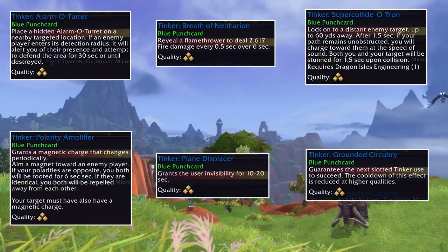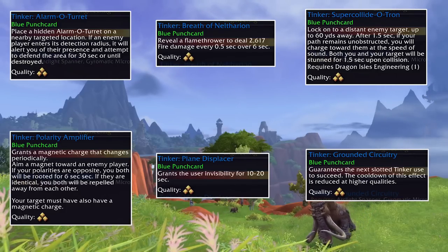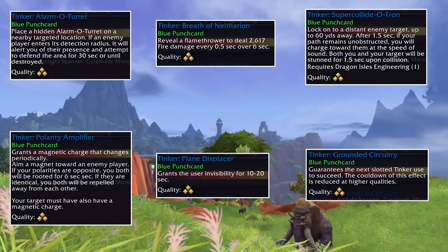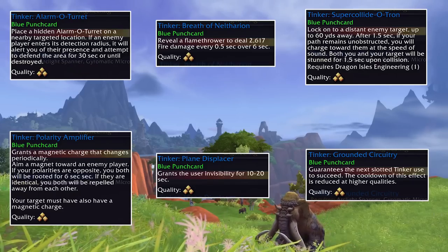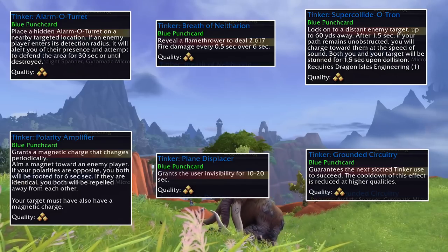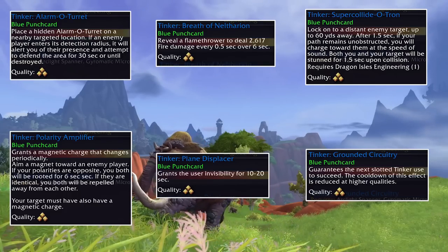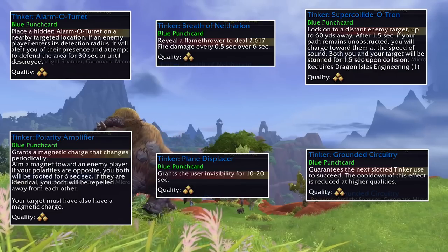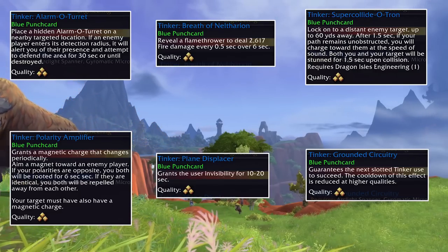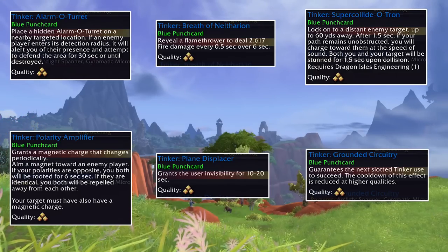These punch cards are similar to what we've seen in the past with belt and cloak enhancements, only instead of enchants that you apply to gear these are specific things that you slot. There's some pretty cool stuff: a stealth turret, a flamethrower, a 60-yard ranged intercept ability, a magnet that only seems to work on other players with this trait, invisibility, and another ability that makes sure your next tinker actually works. With both a helmet and bracers you can use up to two punch cards at once.